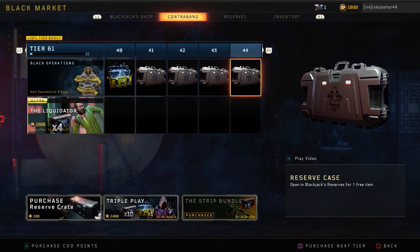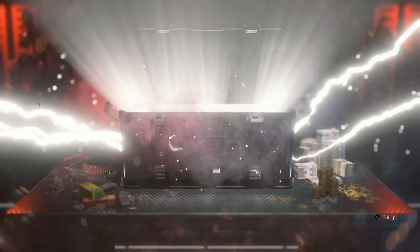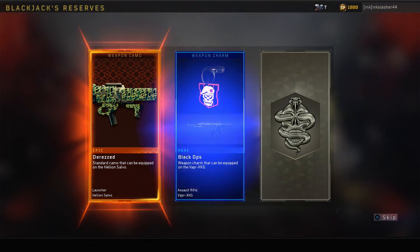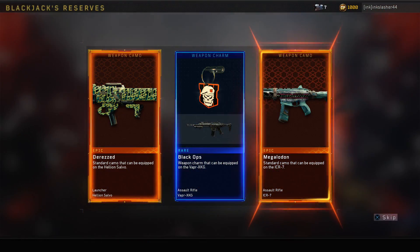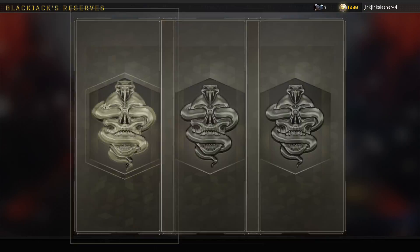Those are the three ways you can potentially earn reserves. They've also recently added duplicate-protected crates. This costs six cases to open, but when you do open them you are guaranteed to get items you don't already have — in other words, that duplicate rule no longer applies.